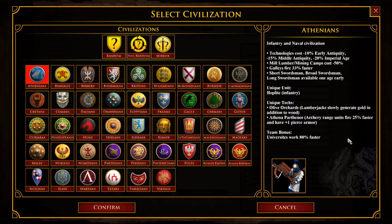Mill, lumber, and mining camps costing 50% less is a nice bonus from a gameplay perspective — in AoE 2, that's a Japanese bonus, and it means you have a really nice early game. It does help you get onto the water faster. Galleys fire 33% faster — I like that bonus. The naval power is important. If anything, a bonus I think would be fun is to give naval units bonus damage against land targets, whether that's units or buildings. I think that would be a really cool bonus for the Athenians, but maybe it's better on somebody else like the Phoenicians.